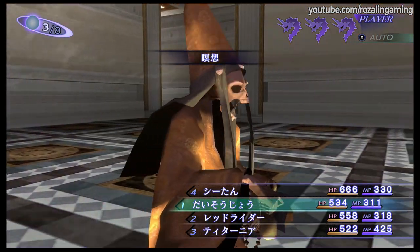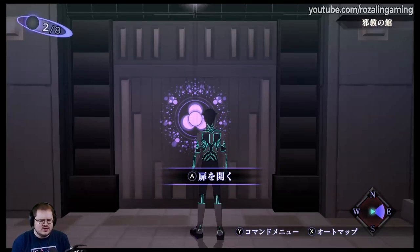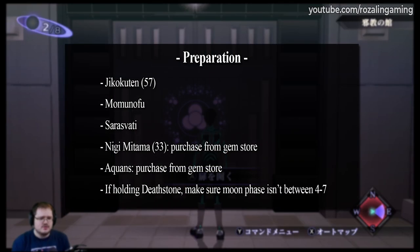Let's make ourselves a sweet Titania. So much like last time with the Daisojo build, there are a few things we want to do in advance in order to make the fusion process go a lot more smoothly. There are some demons we want to prepare ahead of time: Jikokuten, Momonofu, Saraswati, Nigimitama, and Akawans.